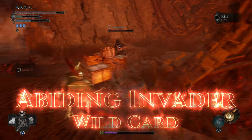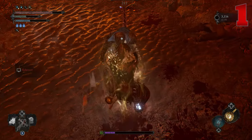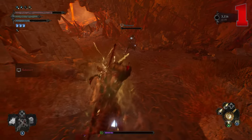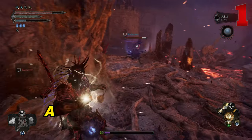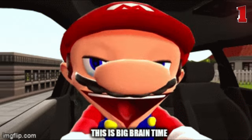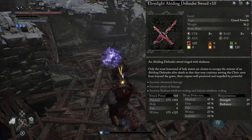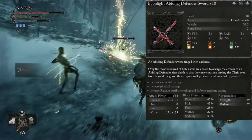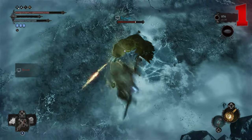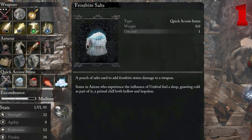In first place, we have a wild card: the Abiding Invader. This build is focused on PvP invasions. My prime choice of weapon is the Ebonlight Abiding Defender Withering Cold Grand Sword — and now you see why I named this build the Abiding Invader, because it's focused on invading in PvP. This sword is awesome: it's got bleed, it's got frostbite, and it's got wither damage, which are all especially effective against other human players, making this weapon and build lethal in PvP. A big part of this build is using frost or bleed salts — if you can enhance this weapon with some extra frost or bleed, it tips it right over the edge from being decently effective to being very effective.